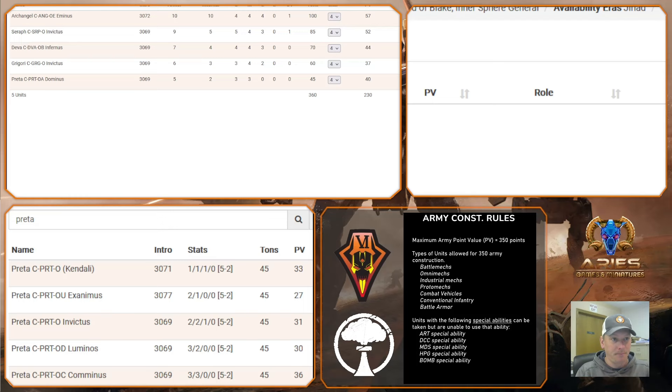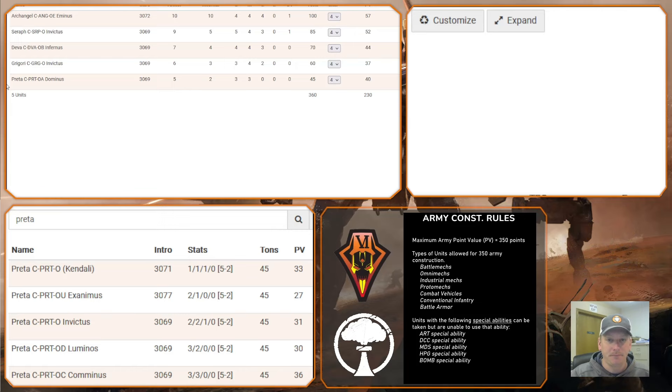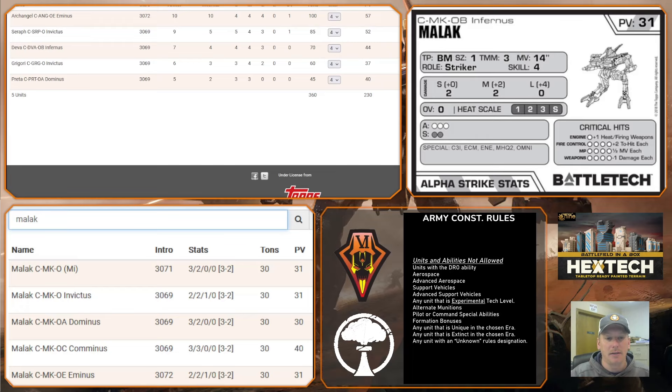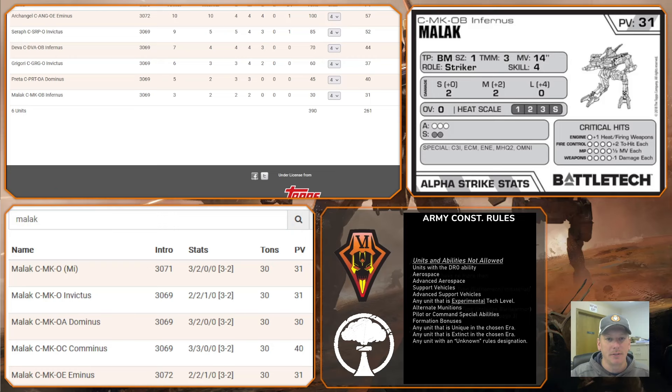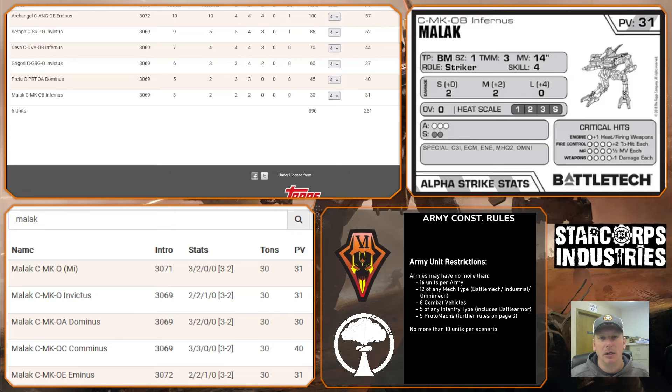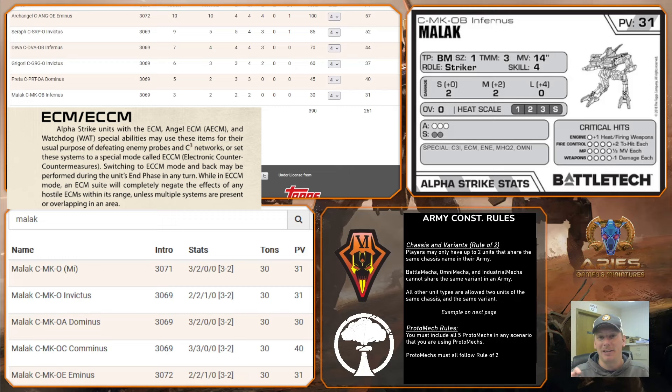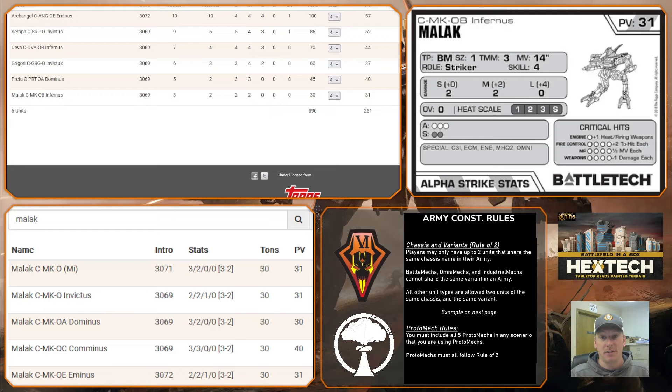The next set of mechs are the Maliks — the faster units. I've got an Infernus variant; they move 14 inches. For 31 points it's a 2/2/0 stat line — not terrible. One of the big things for me with the two Maliks in this list is they have ECM, and ECM is critical when you're running a C3I list because ECM will break up your C3I bubble. ECM can be switched to ECCM, and what that does is negate another player's ECM.